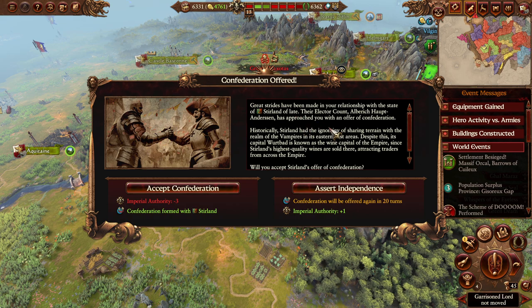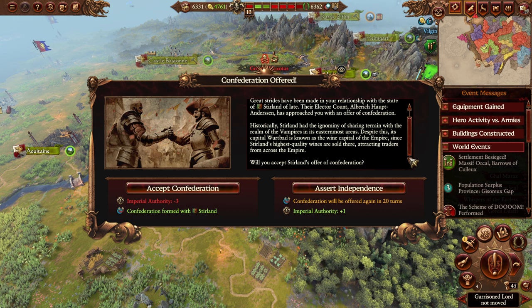Sterland is up now. Where is Talabecland? I can't complain about the bonus imperial authority. Historically Sterland had the ignominy of sharing terrain with the realm of the vampires in its easternmost areas. Despite this, its capital Wirtbad is known as the wine capital of the empire since Sterland's highest quality wines are sold there, attracting traders from all across the empire. Assert independence — one more imperial authority. Hopefully Talabecland is next.